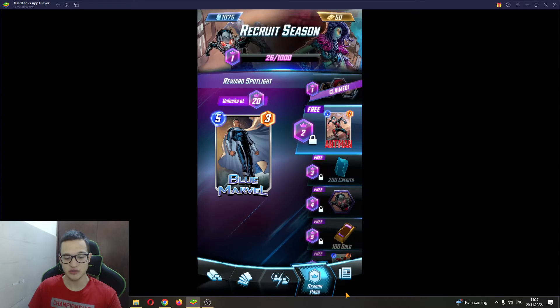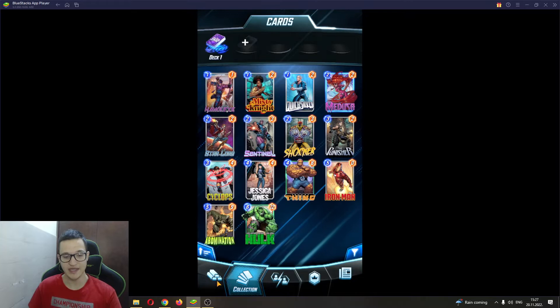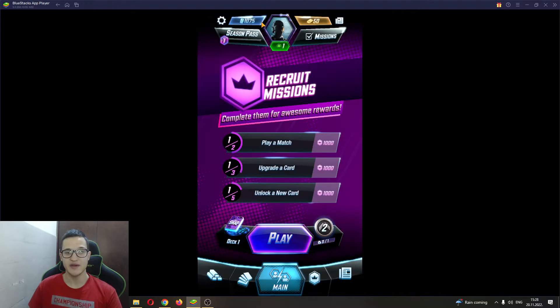If you look here, you can see all the options for this game: the season pass, the news, your collection, and the shop. But even if you go to the settings or your profile avatar page, wherever you go, you'll notice there is no friend-adding option.